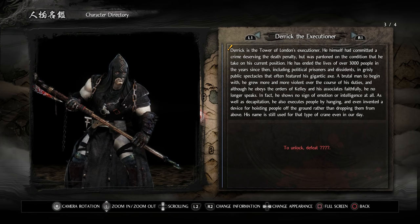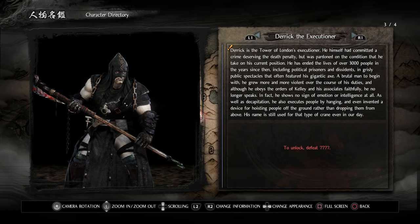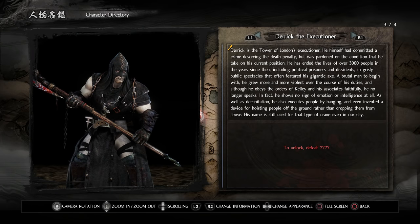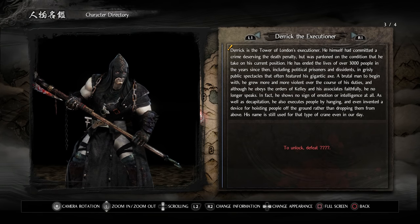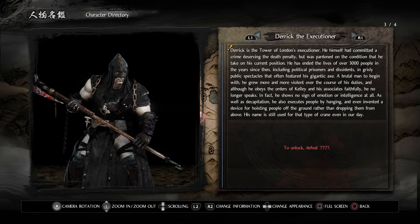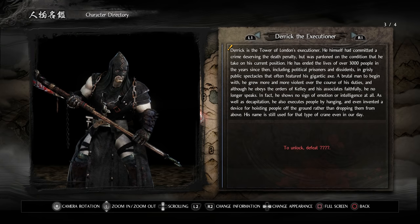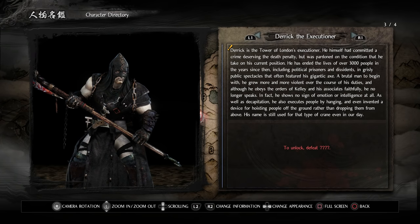Next we have Derek the Executioner, the Tower of London's executioner who was pardoned from his own death sentence on condition of taking the role. He has ended the lives of over 3,000 people including political prisoners, often in grisly public spectacles featuring his gigantic axe. Growing more violent over the course of his duties, he now obeys Kelly faithfully but shows no sign of emotion or intelligence. He also invented a device for hoisting people off the ground rather than dropping them, and his name is still used for that type of crane today.